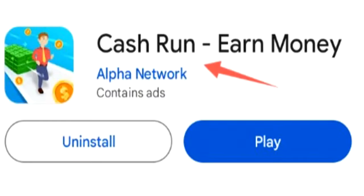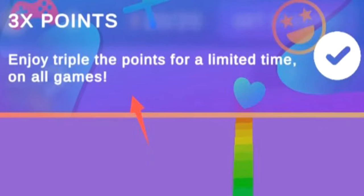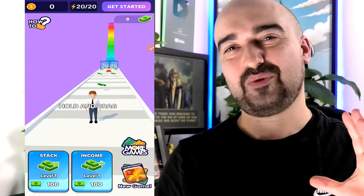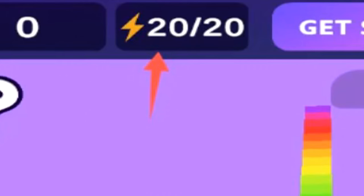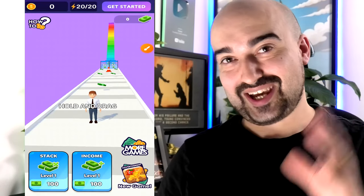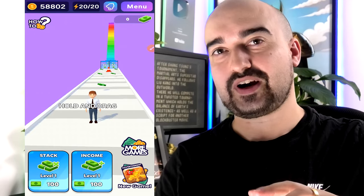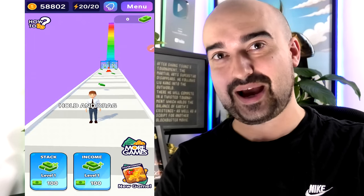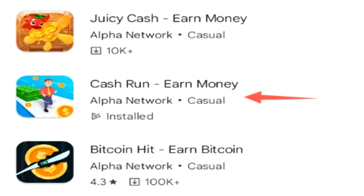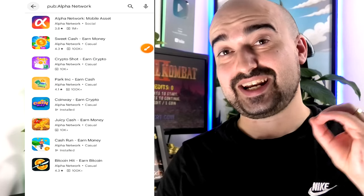The next app is called Cash Run Earn Money. This is what Cash Run looks like when you launch it — it currently has a 3x point bonus active, so get on it while it's hot. The concept is you have 20 tries per day to generate as many coins as possible by playing games and completing levels. You can sign into an account and have your progress tracked across all the developer's other games: Bitcoin Here, Juicy Cash, CoinWay, Park Inc., CryptoShot, and Sweet Cash.